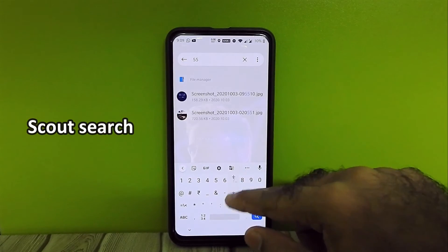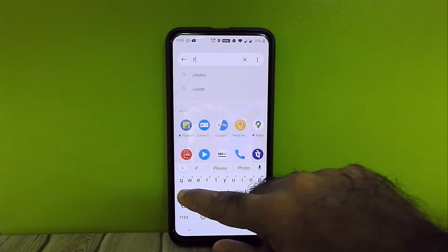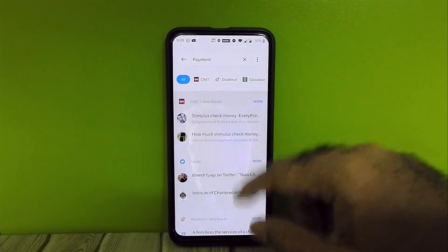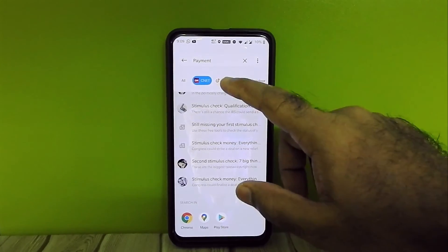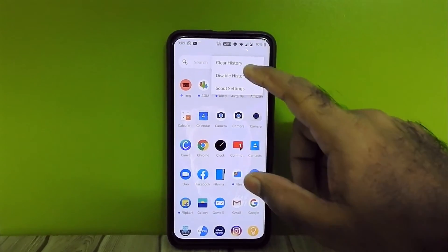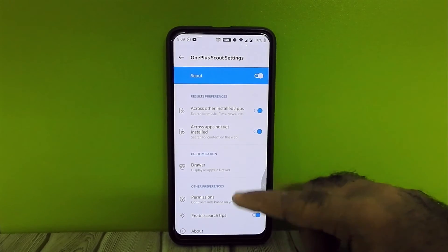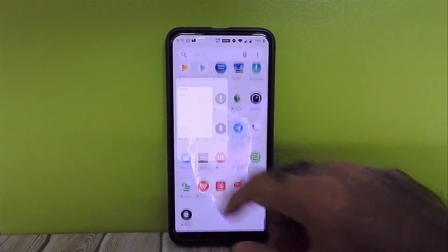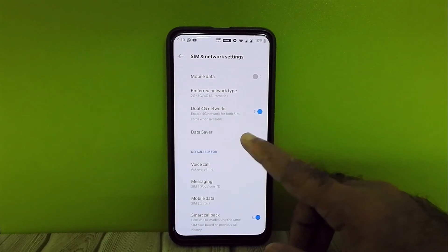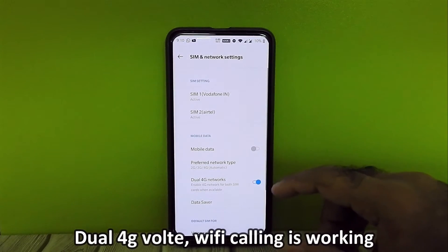Scout search acts as a global search — it can also be used as a calculator, and we can search apps, files, and even Google via Scout search. Dual 4G VoLTE and Wi-Fi calling are working as expected.